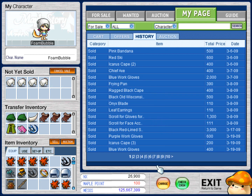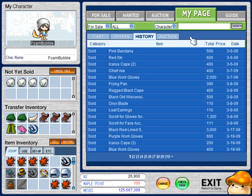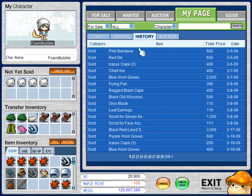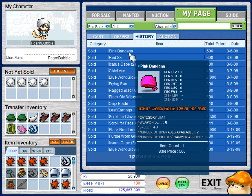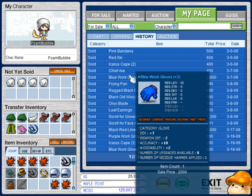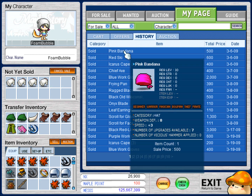If you don't know what MapleStory is, it's Nexon's first published game, and it is extremely popular. If you don't already know what this is, this is called the MapleTrade system. Here you can auction off your items or just sell them to other people for NX cash.